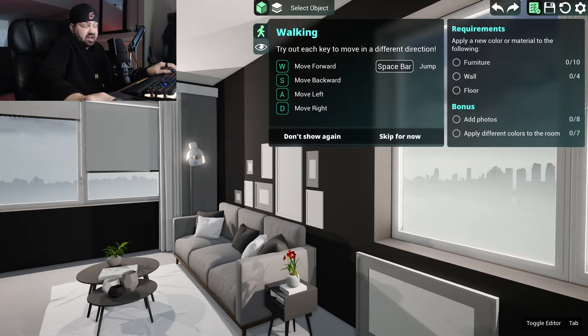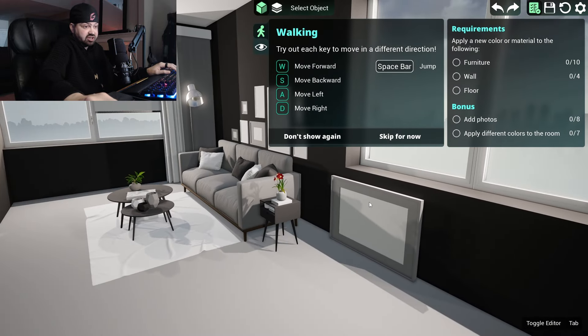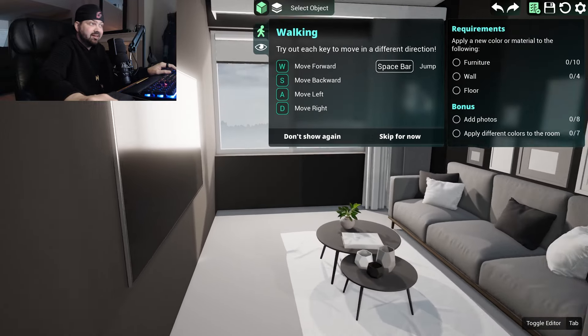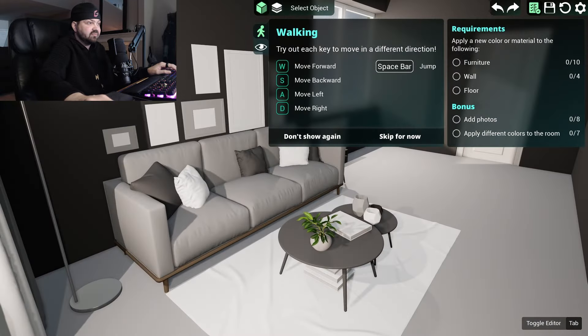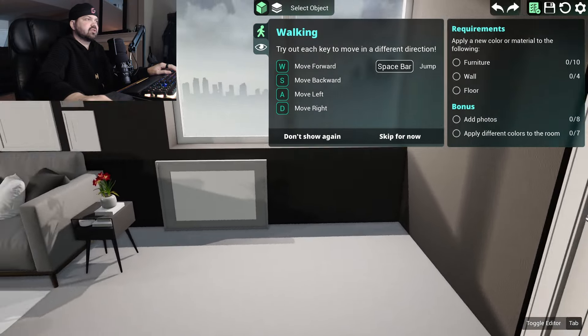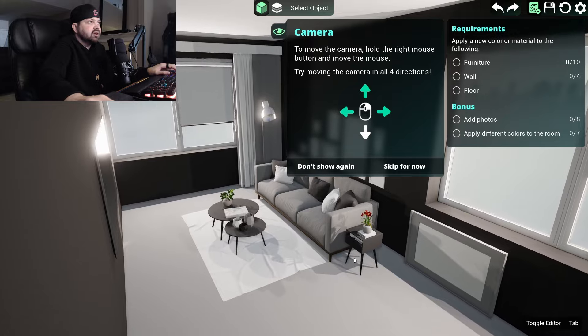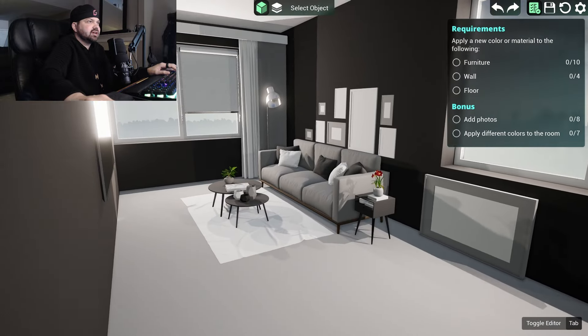As a guy, this looks pretty good to me, but I understand — her husband designed this and as a guy I feel like I'm relating to that. Spacebar jumps — okay, I don't know why you need to jump, but we can jump. To move the camera — yep, I already got that down.